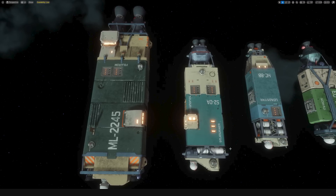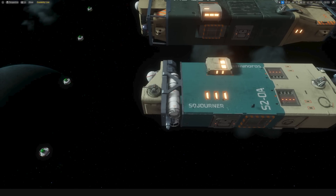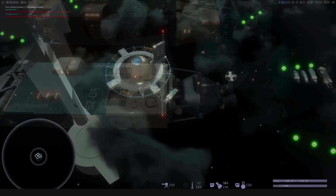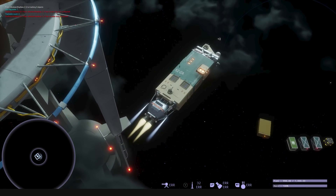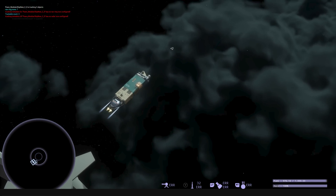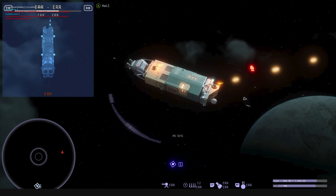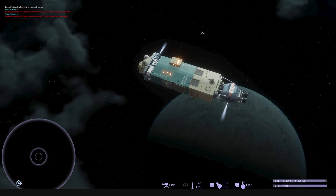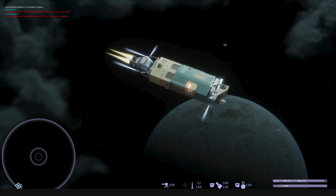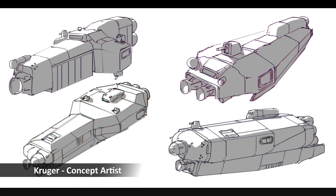Last devlog we showed off a gray box of our size 2 cargo vessel. This devlog we've got a material on it and a first pass of the decal system. I'm calling it the Sojourner. The first variant has fairly small engines for its size — when it's loaded up it's probably going to be a slower ship. It's not particularly well armed but it still has some missile pods and turrets to defend itself. Not all of our ships are going to be boxy container-like ships; this is specifically for a cargo line, but as we move into multi-role ships we'll get more creative.